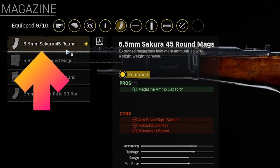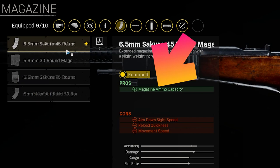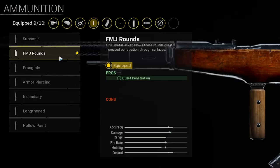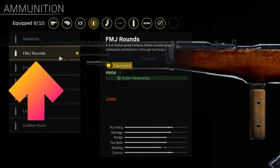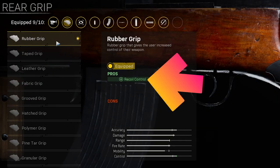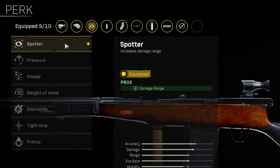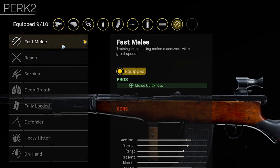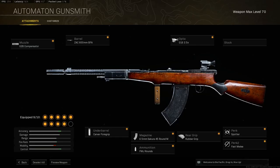For the underbarrel, we are taking the Carver Foregrip for additional recoil control. For the magazine, take the 6.5mm Sakura 45-round mag for a larger magazine size, meaning you can kill more enemies in one clip. For the ammo type, take FMJ rounds for increased bullet penetration. For the rear grip, take the Rubber Grip for additional recoil control. For perk 1, we'll be running the Spotter perk for additional damage range. And for perk 2, take whatever you have unlocked as not many of these are that useful. The full build can be found on the screen now.